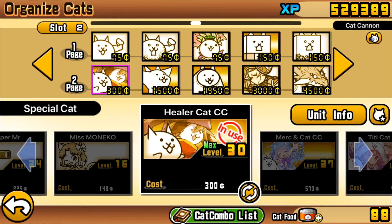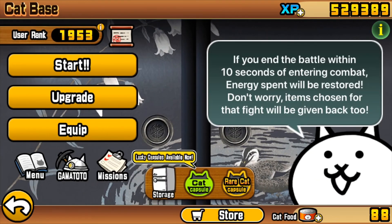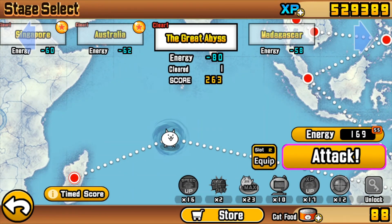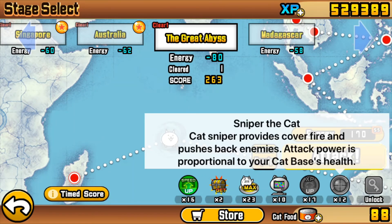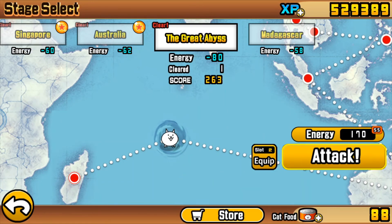Our new event cat, Healer, will be doing really great in this stage. It'll be Healer, Big Boy, Emperor Nyan Dam Alien. As you can see, I've completed this once before. No treasure, so I'm just gonna pop on a treasure radar, speed up, Rich Cat, CPU, and Sniper Cat. It's good to have all of these items, but you can probably spare the CPU and possibly the Rich Cat.